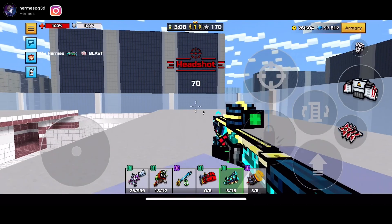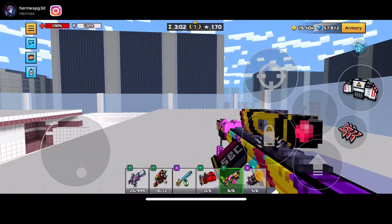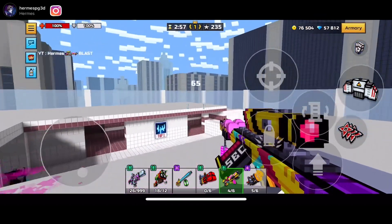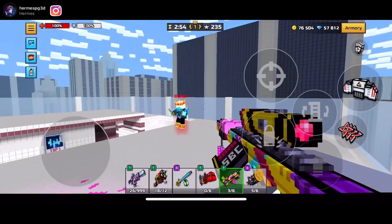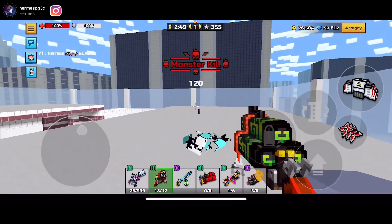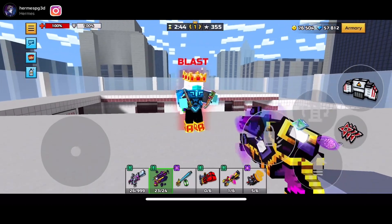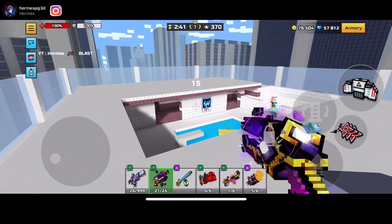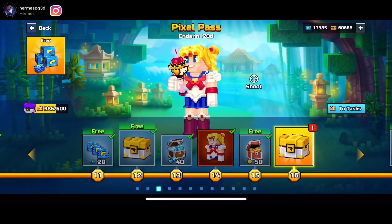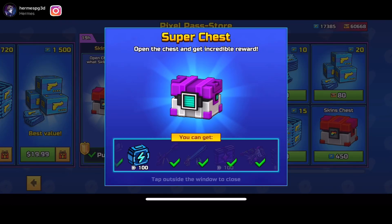You guys should be happy that none of the weapons are too terrible. Dislike is actually a solid heavy weapon, and the Bubble Gum 01 sniper is actually really good — it slows down your opponents. I'd say this is a pretty solid super chest. Epi's good, Fake Pistol, Harsh Punisher — those are really really solid weapons. This is probably one of the best small lotteries I've seen in a while. Has Harsh Punisher ever been in super chest before? No, it hasn't.